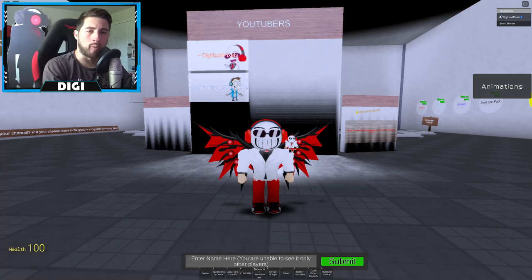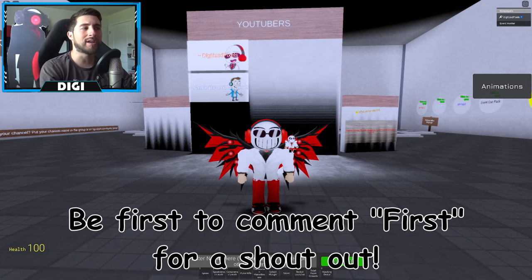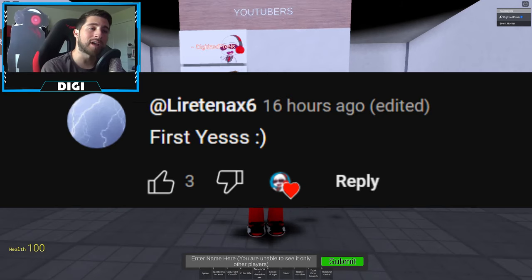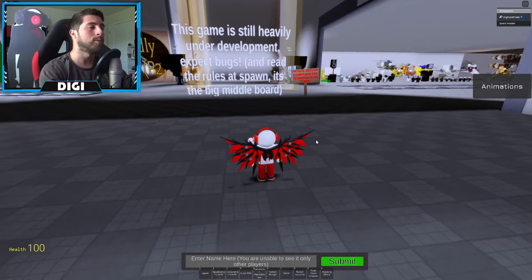Hello everybody and welcome back, my name is Digi and today I'm gonna be showing you guys how to get the badge called Factions War P1. This will give you some astro morphs. Shoutout of the day goes to Lyrie10x6, they were first at commenting.